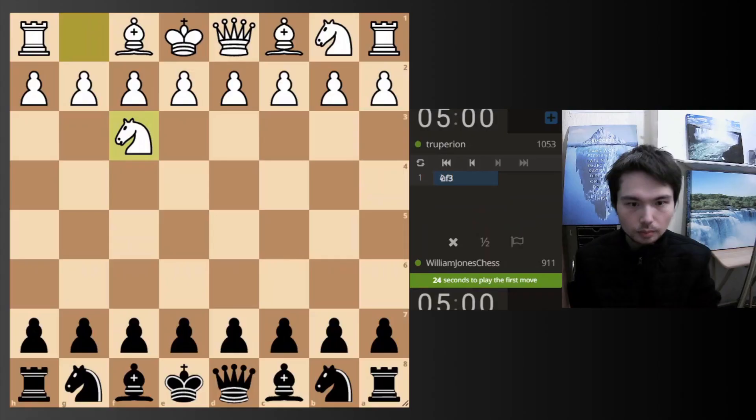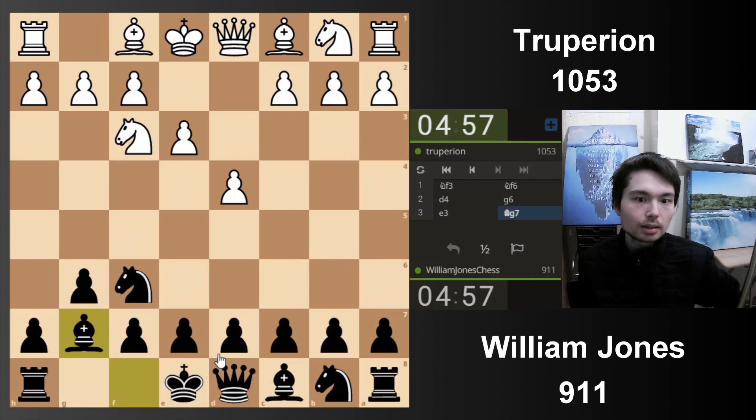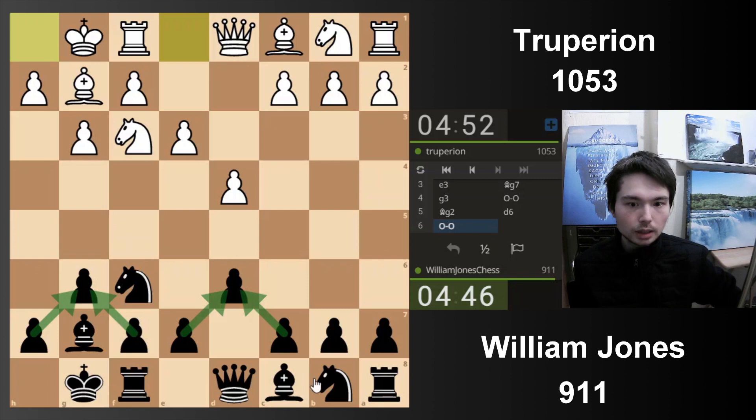Knight f3, knight f6. We keep playing like Firuja in this rating climb. Firuja plays the King's Indian so let's keep going. My opponent is also playing the King's Indian setup. So d6 - we have this triangle and also this triangle, which we discussed in the first video. Knight c6, putting pressure in the centre. Also I can go e5.